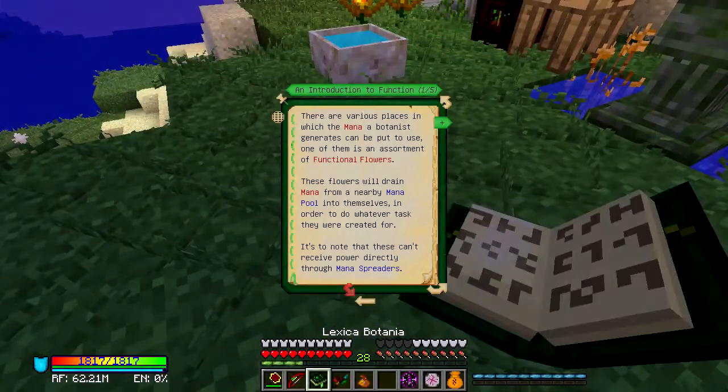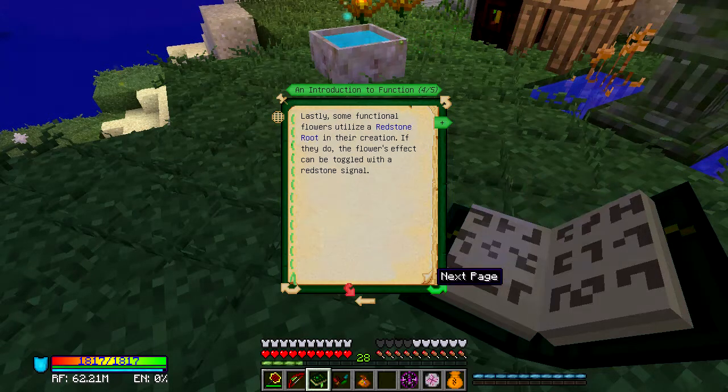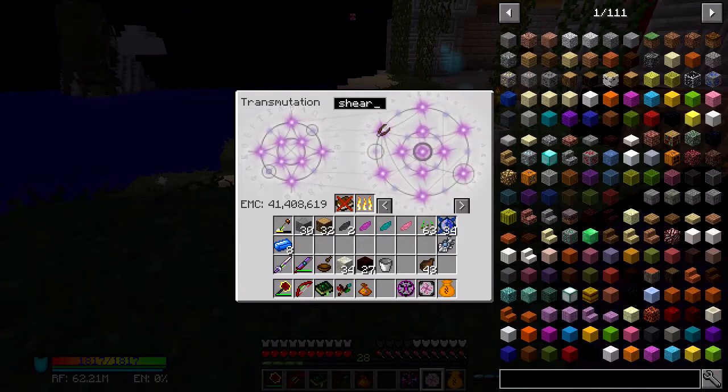Let's see what it says about the redstone root. There are various places in which the mana Botania generates can be put to use — one of them is the assortment of functioning flowers. These flowers will drain mana from nearby mana pools into themselves. They can't receive directly through mana spreaders. All functioning flowers, like generating flowers, contain a small buffer of mana.